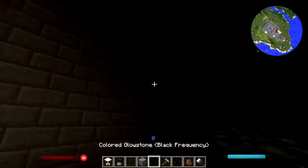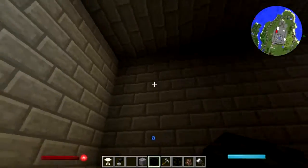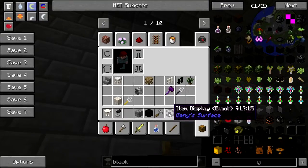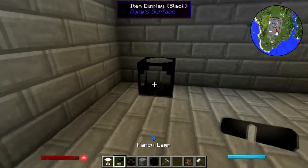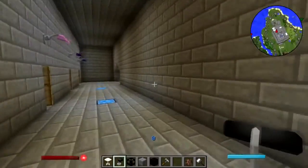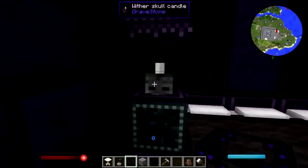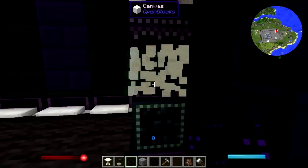I've already got the black glowstone and I'm just going to throw some around here. So this is the black room, and possibly the black and white room. I can't believe I haven't used these item displays in here — I knew they were in there because I used to play with Horizons. You can put stuff in them. There was another room where I wanted to do that — the ender room.